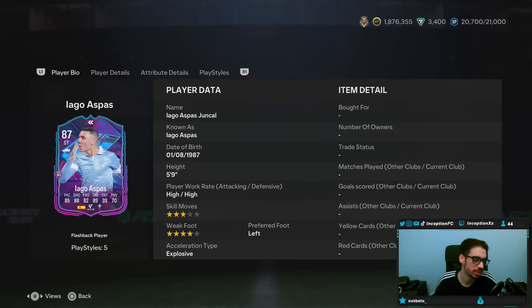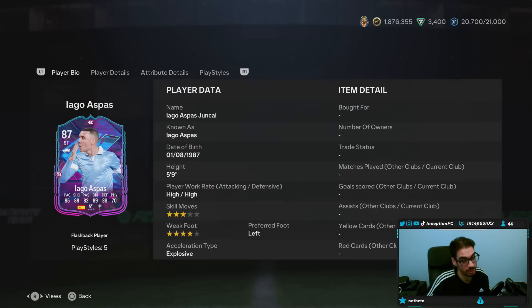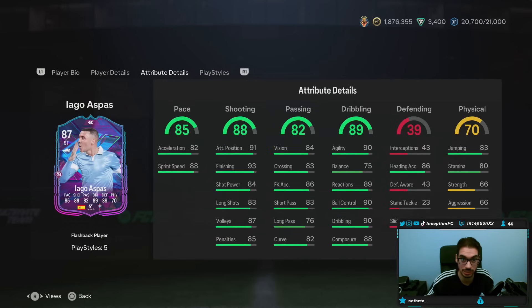By default, this is a card that I could potentially see being used as a left attacking mid. He's got Finesse Shot — okay, that adds to it a little bit. Finesse Shot Plus is kind of crazy. He's a left-footed player that you're probably going to use on the right-hand side because that Finesse Shot Plus is nuts. And he already has good base card stats for finishing, but a very strangely formatted card.